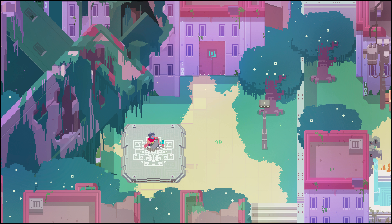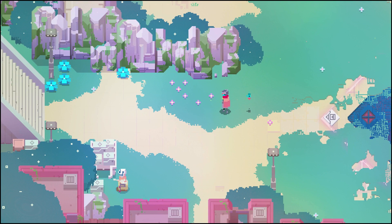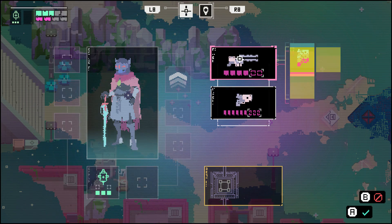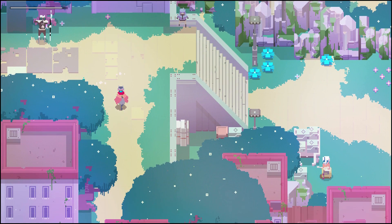Hello again, Tarash42 here with another Hyper Light Drifter gesture video. This time we'll be exploring all of the secrets in the western zone. Like the eastern zone, you do need to have the railgun from north as well as chain dash in order to get everything, so I've gone ahead and done that. I've got the railgun, pistol, and the railgun, as well as the multi-dash upgrade. So let's get to it.